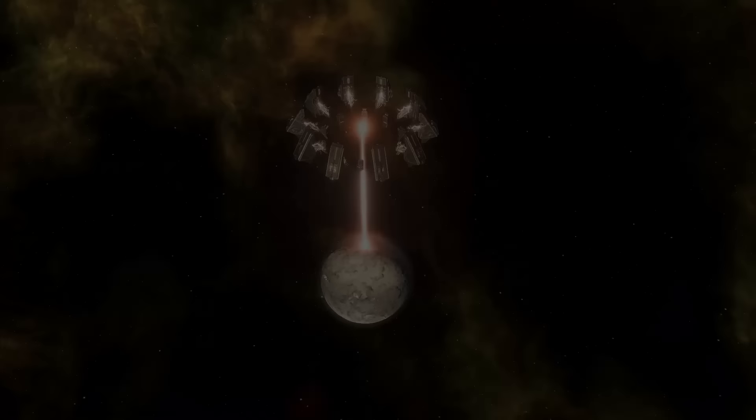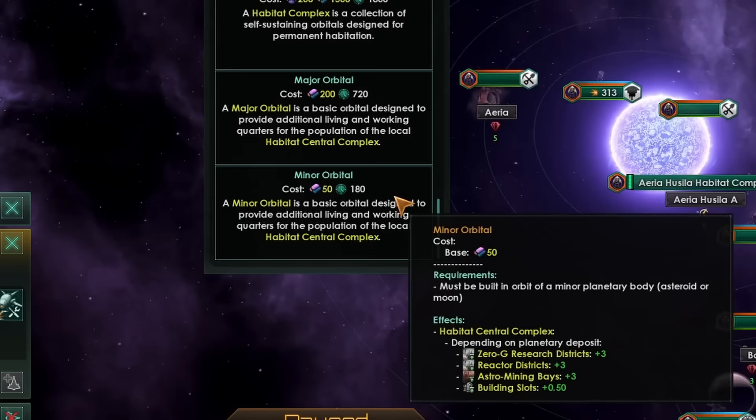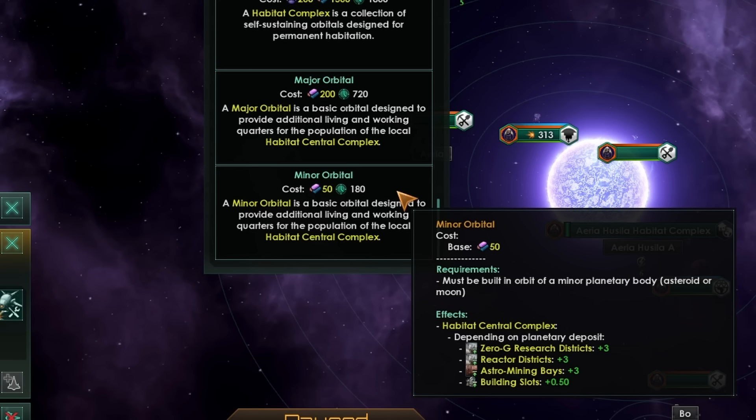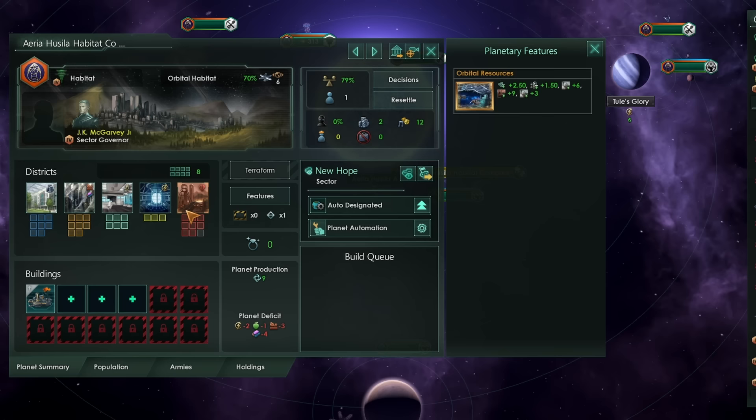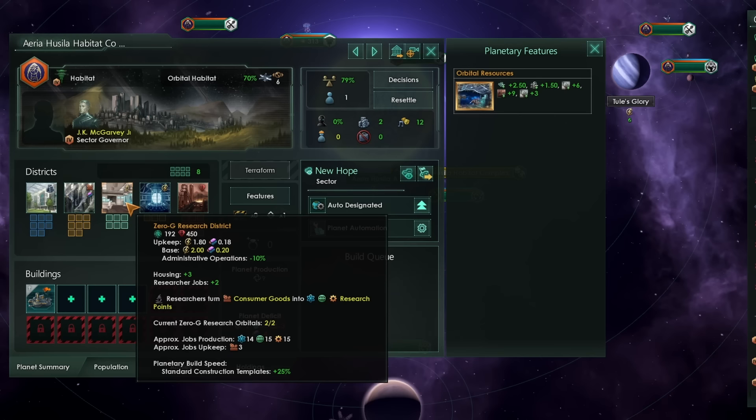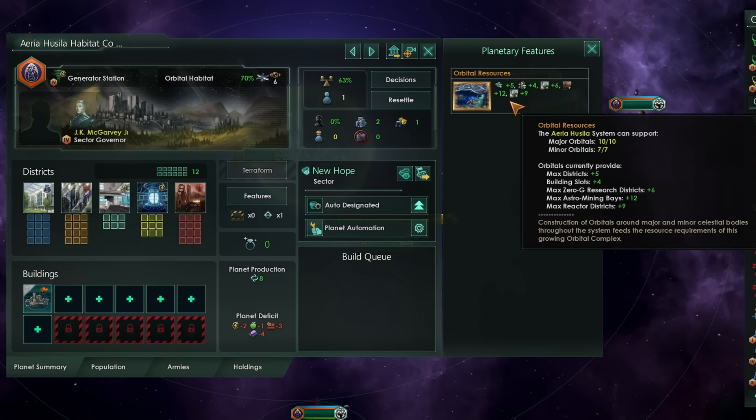The second type of orbital we can build is a minor orbital. Minor orbitals must only be built around moons or asteroids in the system. So even if there aren't any planets, you can still expand the living space of that central habitat. Building those minor orbitals hasn't increased the maximum number of districts we can have on our habitat; however, it has increased the available number of districts for our special resources, as well as increasing the building slots we have on the habitat. Filling up the system has now unlocked everything possible on this orbital habitat.